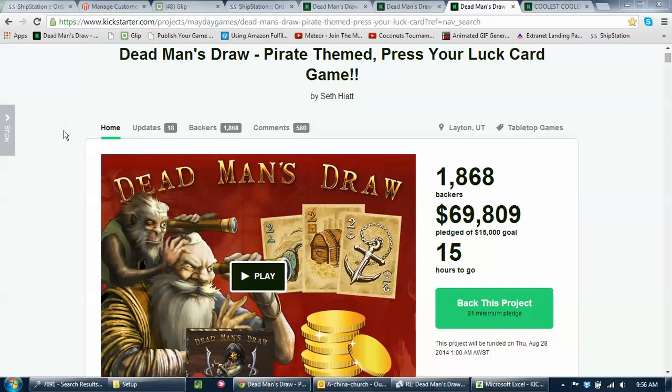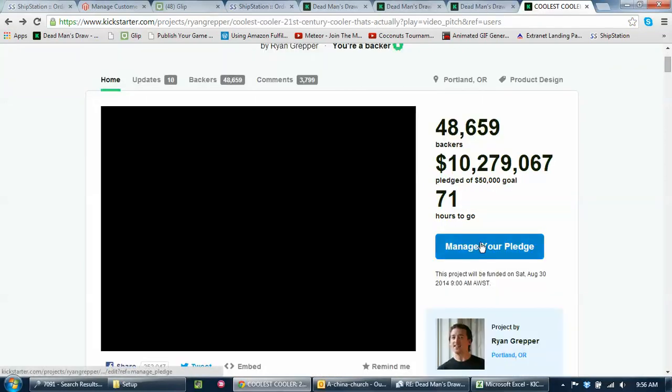Deadman's Draw backers, this is a quick video to show you how to manage your pledge. If you go to the Deadman's Draw main Kickstarter page, you'll see this button here. Since you've backed this pledge, you'll see it in blue — it will look just like this. It says 'Manage Your Pledge.'